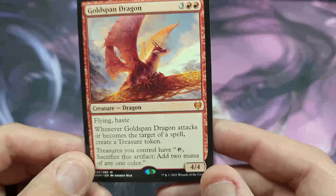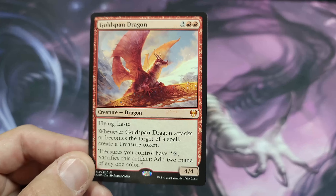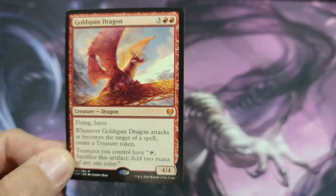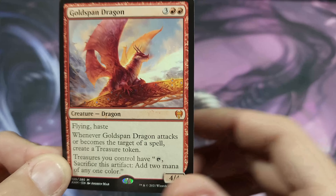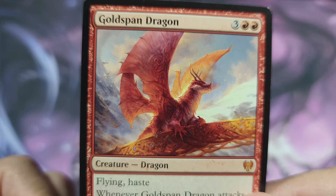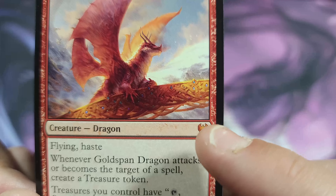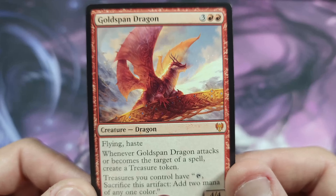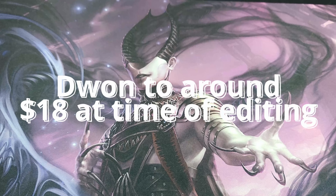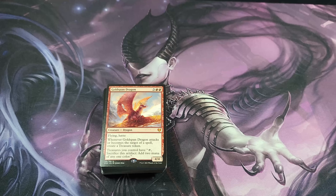The main card you'd be buying this for — let's face it — is the Goldspan Dragon, and you can build a deck around it. You can switch out some of the cards with newer ones from Kamigawa, Crimson Vow, or Midnight Hunt for a little longevity. I definitely recommend picking up the Groll Stomp specifically for Goldspan Dragon — just look at that, it is a gorgeous card. It's from Kaldheim, it's a mythic, it was $27 at the time of printing. I hope you guys enjoyed the video — like, share, subscribe, comment, and I'll see you next time.